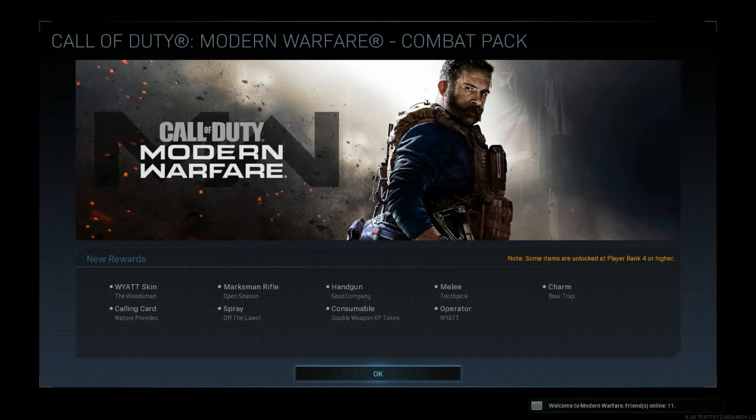So you get nine items here — well, technically eight because you get a Wyatt skin, a calling card, a marksman rifle, a spray, a handgun, a consumable, a melee, and a weapon charm. It says you unlock the operator Wyatt. For me, I already have him unlocked so it doesn't unlock him. For those people who don't have him unlocked, it will unlock him for you. So nine for whoever doesn't have him unlocked and eight for people who already do.